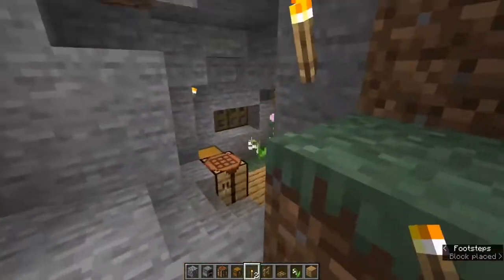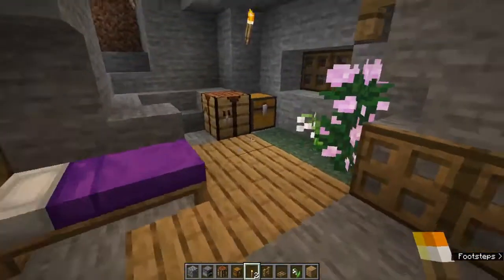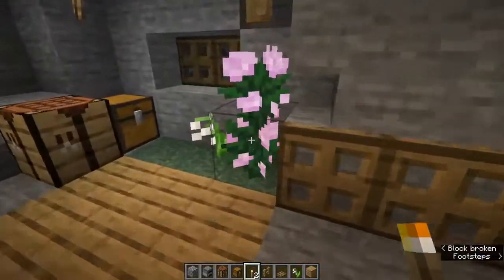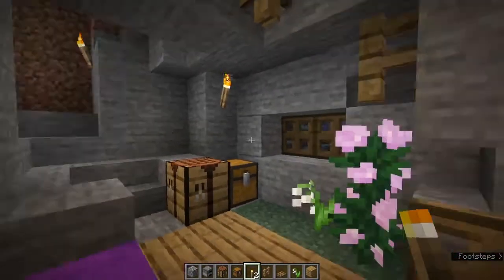And there you go — you've got a nice cozy little home where you can read, do a little bit of home cooking, sleep — all the basic amenities.